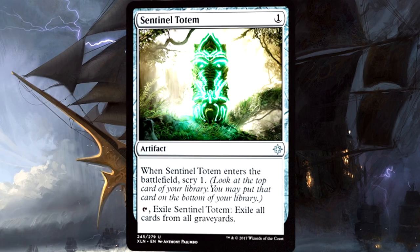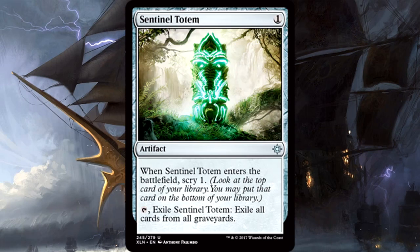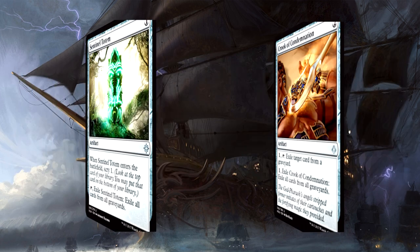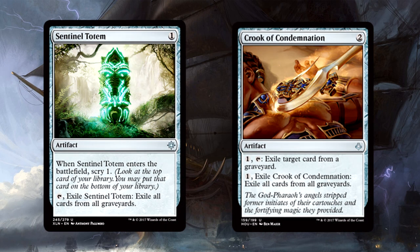Sentinel Totem is 1 mana for an artifact. When it enters the battlefield, scry 1. You can also tap it and exile it to exile all cards from all graveyards. Graveyard strategies all over the place? Nah. Ixalan would have been real good a year ago, or even 6 months ago - imagine this card in a standard with Delirium, Zombies, and Emerge strategies. This is still effective in standard due to the myriad of graveyard shenanigans still present in the format, and it's clearly better than Crook of Condemnation. So much cheaper, all upside, no reason not to run the totem instead.